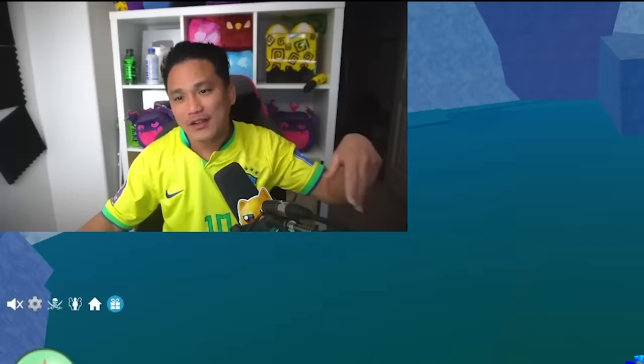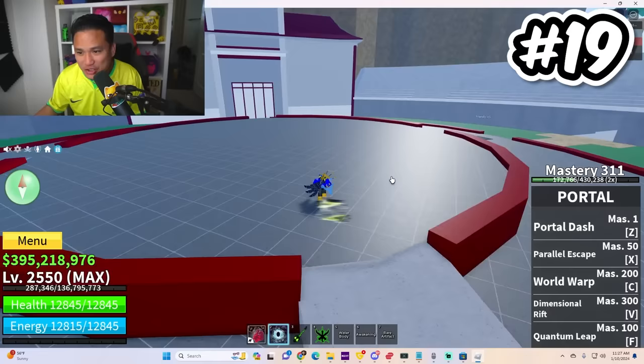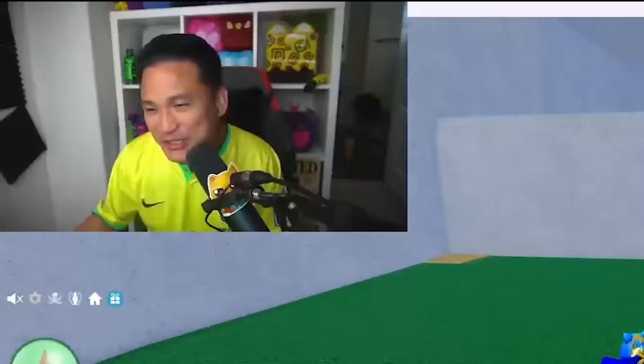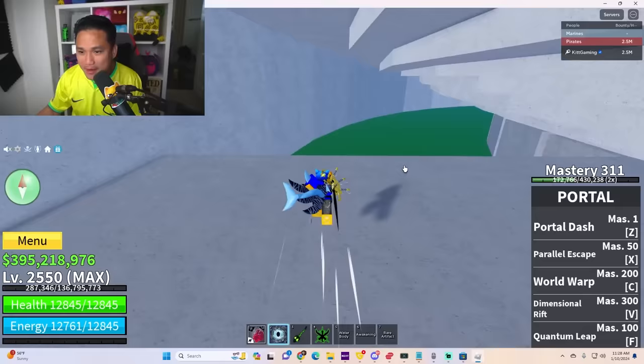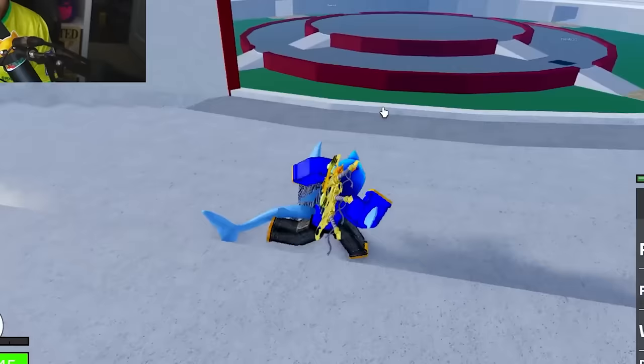Secret spot number 19: did you know that there's a big hidden room here in the Hydro Arena? You just have to go all the way back over here, right here. Go down the bench and — boom — big space for everybody. So if you guys are fighting in the arena, you can just run over here, keep running, and then go out over here to the other side of the arena.